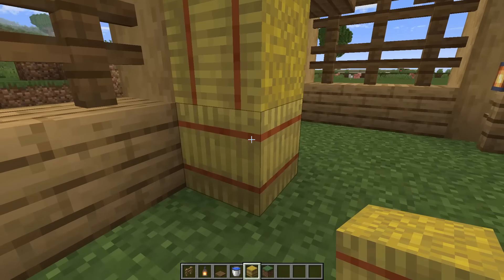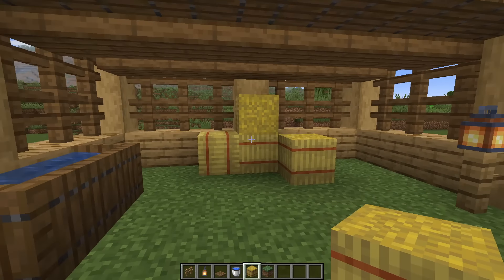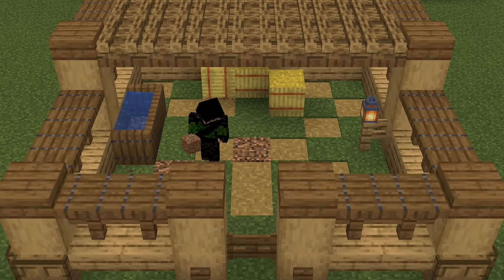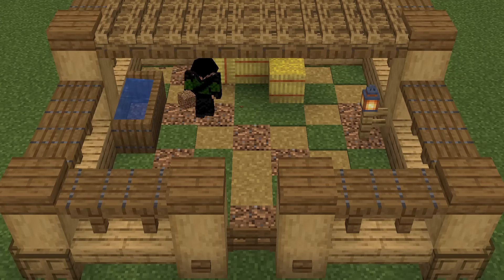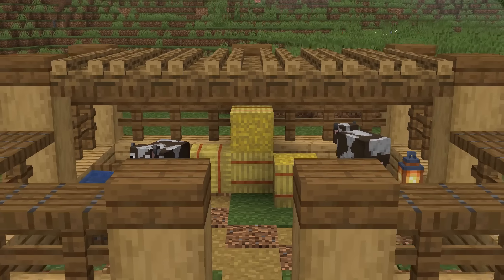We'll just do something like this, kind of changing up the rotation as we place them, so they're not all looking the same way. Finally, if you'd like, you can mix in some coarse dirt and path blocks just to make the grass look like it's been trampled here by the animals. So that is the cow pen all done.